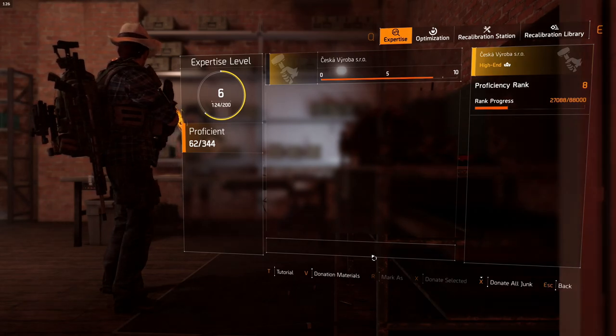You only need to donate 20 weapons or named pieces to be proficient in them, but you need to donate 100 brand and gear pieces to reach proficiency with them. You cannot donate skills or anything like that for the mods, so you're on your own there as far as donating resources.